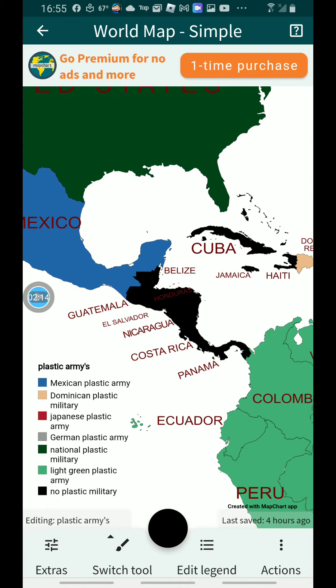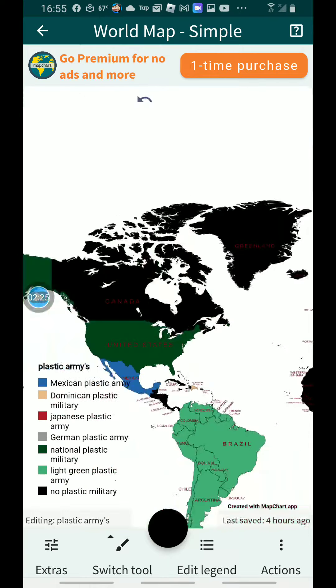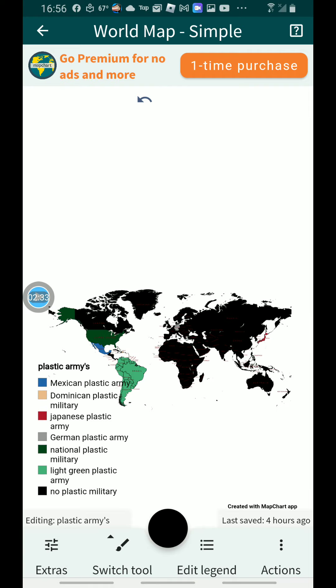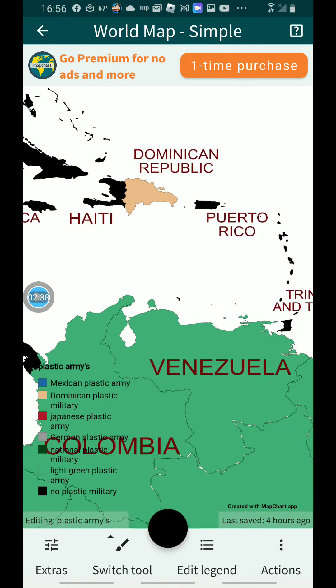Next off, the smallest place where I think National Plastic Militaries have broken the limits — the Dominican Republic. Let me show you the full map and you'll see how small it is. Look, you see that tiny speck of tan? That's the Dominican Plastic Military, right there.